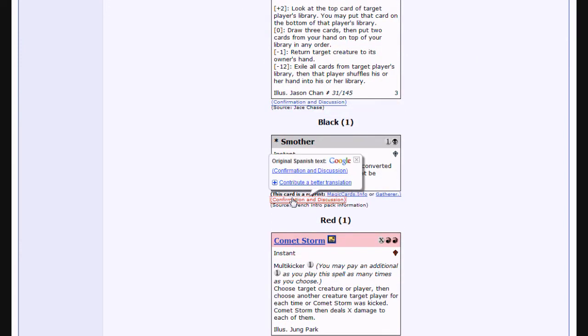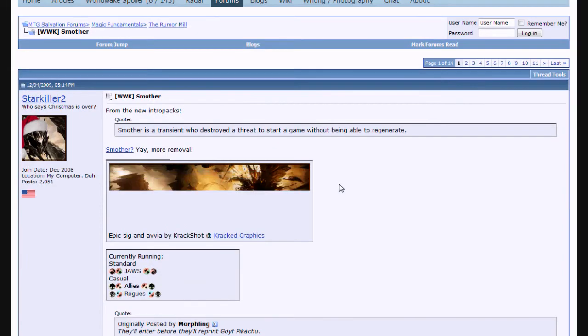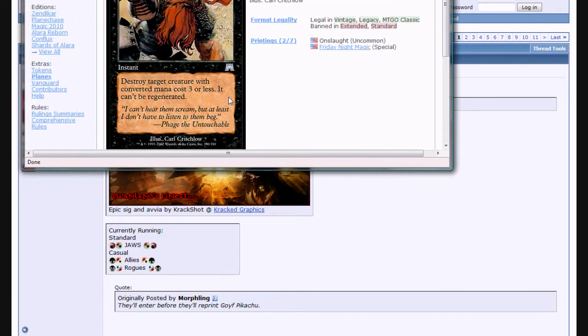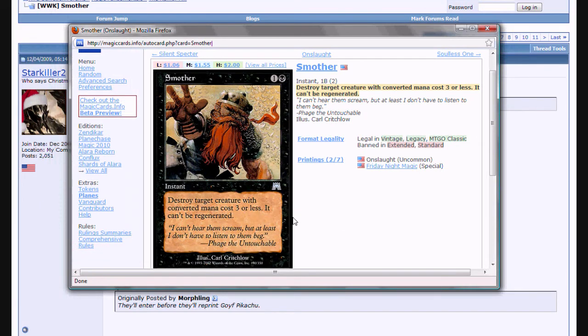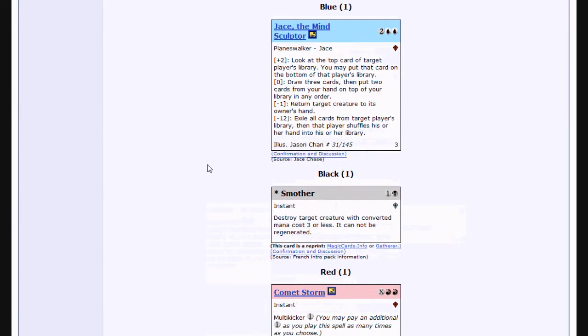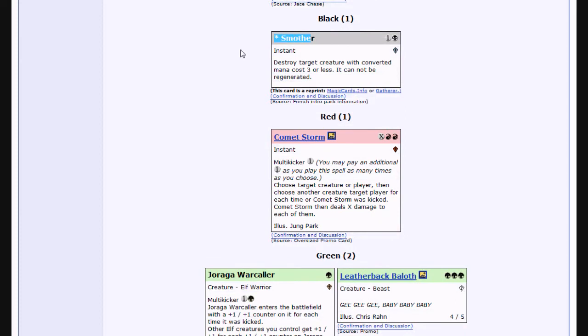So we've got Smother, the reprint. We don't have any art for it, so we'll probably get the same picture. Two mana, destroy target creature with converted mana cost three or less — can't be regenerated. It trades up because you can kill three-casting-cost creatures. It's instant and it doesn't worry about color. We've seen a lot of removal allowing regeneration, so this is pretty good to get rid of all those guys. If you want to run a mono black deck you need effects like that, and that's probably one reason they're putting it in the format — to make mono decks playable.